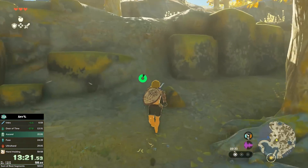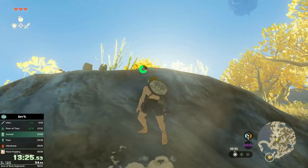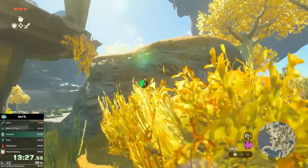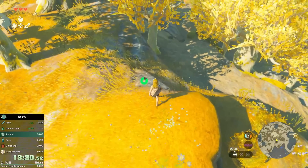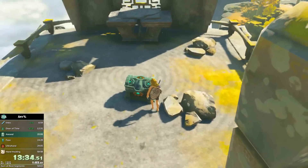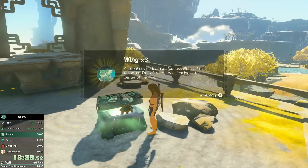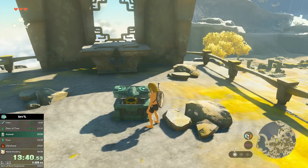I completely ignore this construct — I'll actually not kill a single one of them. Then I make my way up to what's called the Red Bull Jump. It's a very precise jump where you turn around mid-jump and swing. Why is it called the Red Bull Jump? Because it gives you wings. Genius creation by the community.